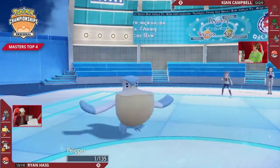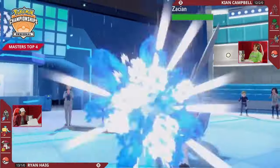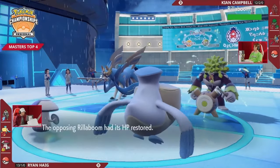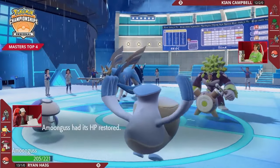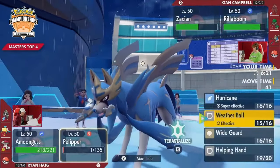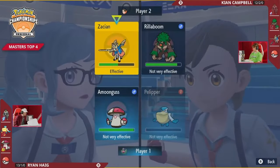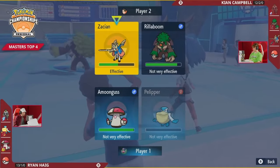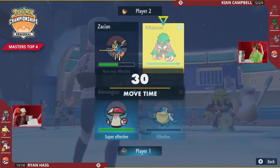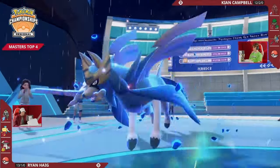As we see that Behemoth Blade laying into the Pelipper, it has an invisible Focus Sash and is just able to hang on through all of that hurt, firing off a Weather Ball into the Zacian to bring it to half already. That's really pivotal damage dealt to Zacian — it's going to lower it enough that something like Urshifu later on can easily deal with it with a Close Combat or a Surging Strikes. You can see the effect of the magnetism that Urshifu Rapid Strike had: Keon already behind didn't want to give up another Close Combat and so had to chase the Urshifu with a Grassy Glide despite Amoongus being such an easy switch-in, and of course missing the KO into Pelipper makes that a very punishing turn for Keon.